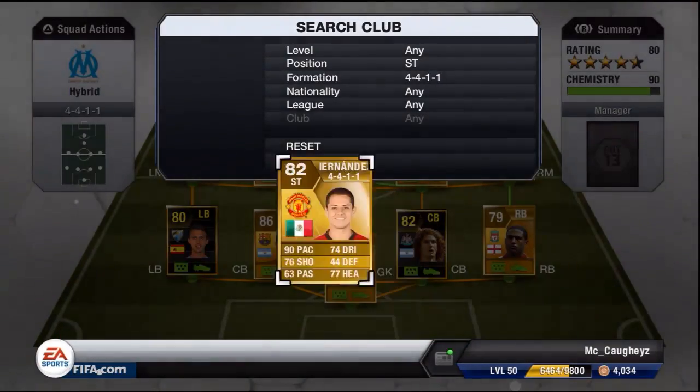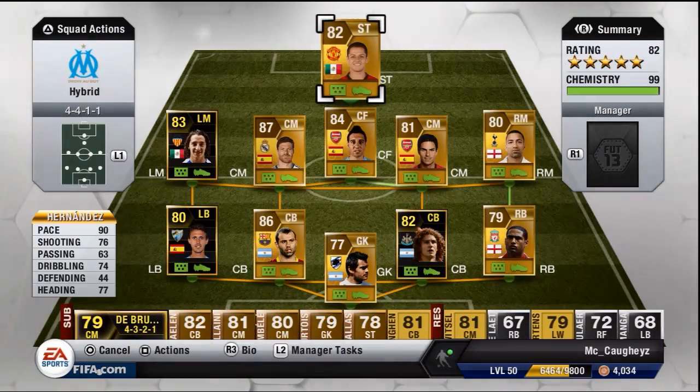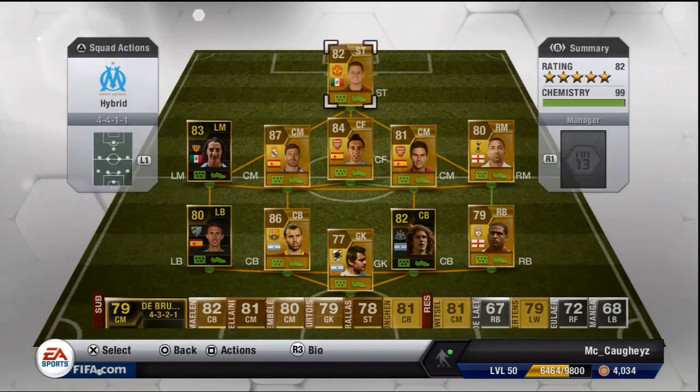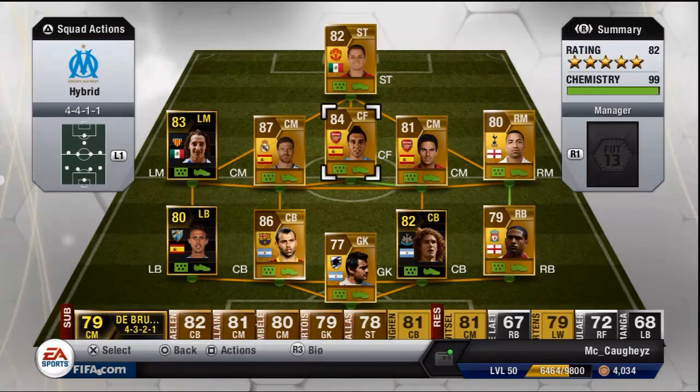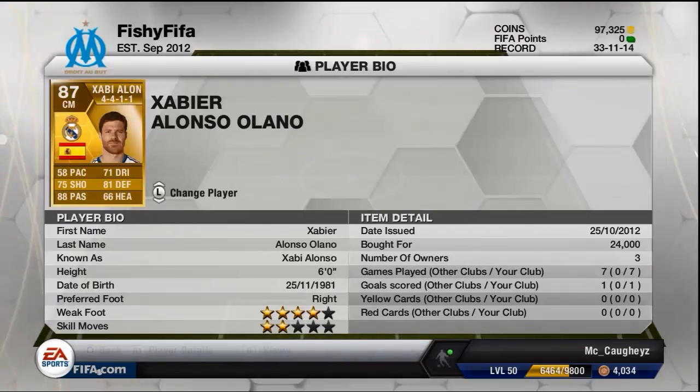Finally at striker we've got Javier Hernandez. He's got 90 pace, 76 shooting, 74 dribbling and 77 heading. No dead links in the squad. Javier Hernandez costs 7,500. I think Mikel Arteta is my top goal scorer in the team, which is quite odd.